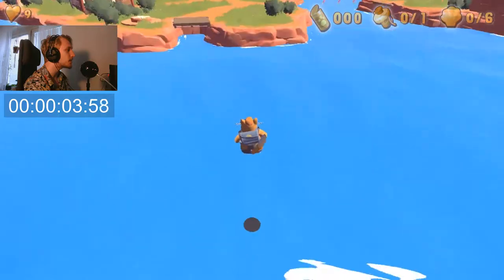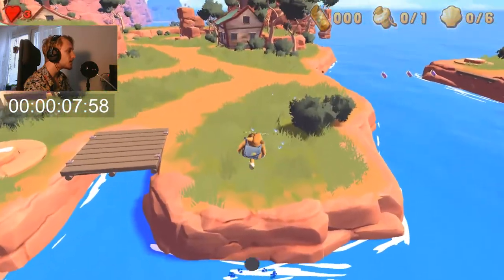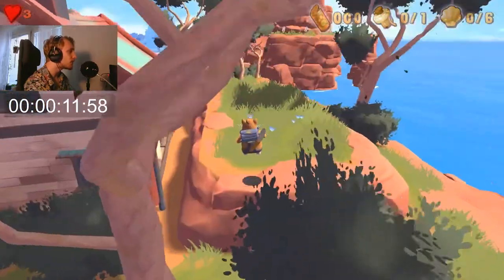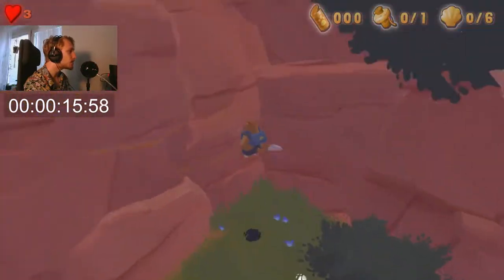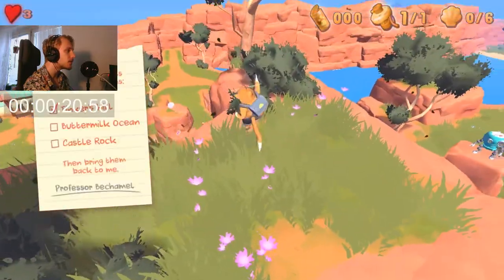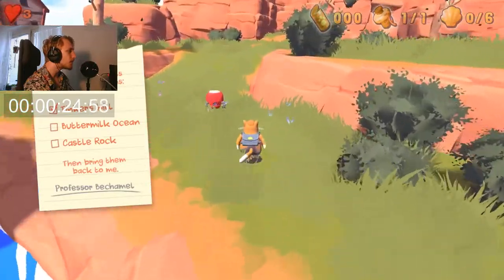We start off by dropping off this ledge and jumping, and that really saves you a couple of seconds. We skip through the tutorial bits, and right now we have one mechanical part right in front of us. We're going to jump up this wall where we can exploit some hidden collisions.